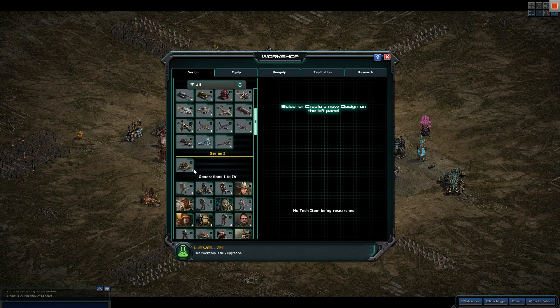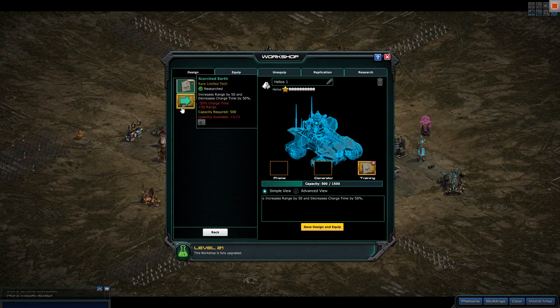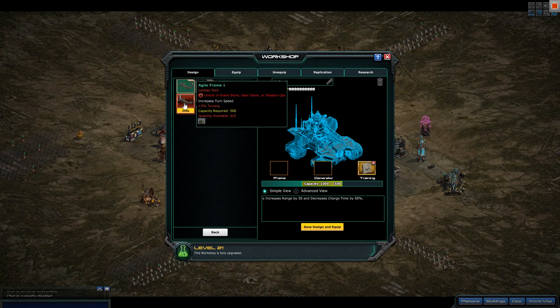But before we do that, let's go over all the tech. We already know this tech — you could have gotten it in an event. It's the less charge time and 50 extra range, which is a beast tech — must have, must have tech. Then as a bronze we've got the frame tech: either turning speed or less damage from vehicles.